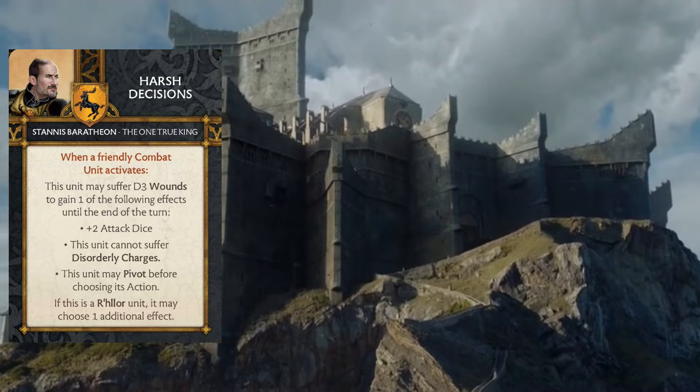The first effect is getting plus two attack dice. The second is that the unit cannot suffer disorderly charges. The third is that the unit can pivot before choosing its action. If the unit happens to be a R'hllor unit, it can choose one additional effect.